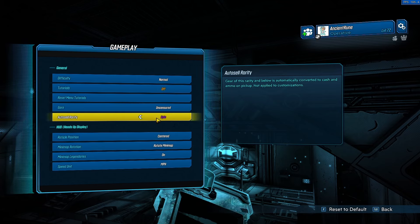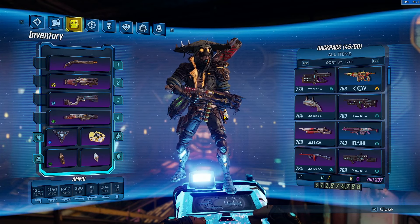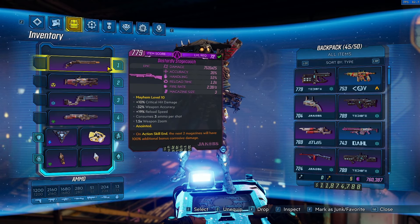There's a common misconception that purples are bad. This auto sell rarity feature is really cool but you don't want to set it to epic, because there are actually some really good purple guns — either unique or non-unique — as well as some blues. It kind of matters less for blues because unless it's a unique they're just worse purples. People say purples are bad but they're actually not.